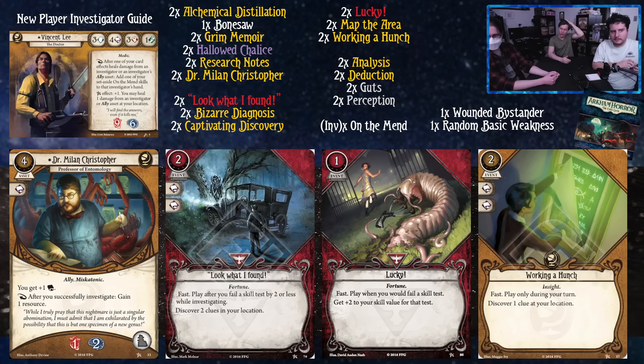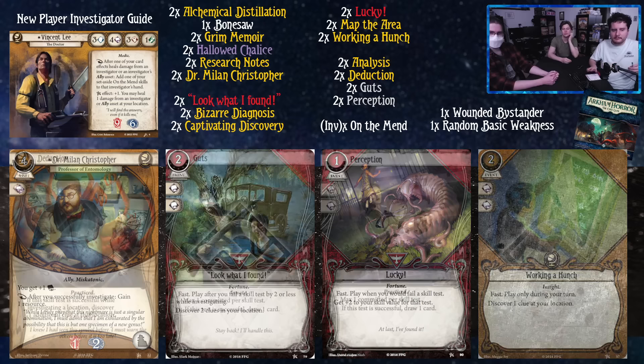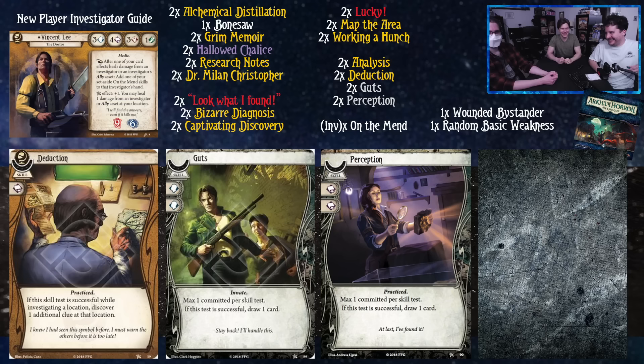We've got Work Out, which commits for four — a pretty flexible card for Vincent. You can play it to get a clue at your location if the shroud is too high, or commit for two books. We also have Deduction, which is like a Vicious Blow for clues — if you're trying to get clues, you should play with this card.